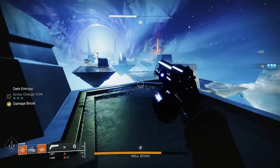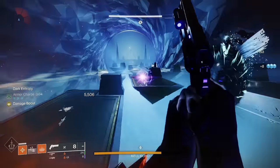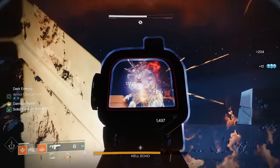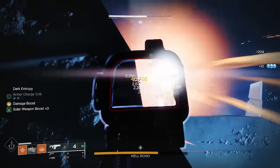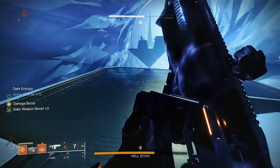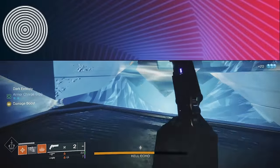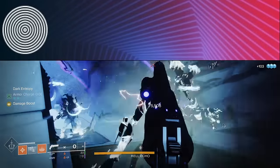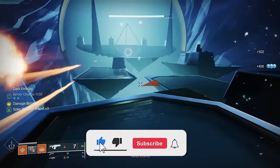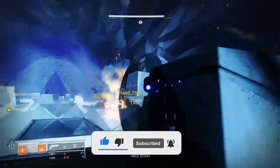That is all the tips and tricks I have for the Prophecy Dungeon. It has never been easier to solo than right now — the fact that a one-phase is pretty doable on the final boss now is insane and really shows the power creep. Utilize Solar to its fullest extent with Radiant and Restoration, and I have no doubt you can easily get this beautiful emblem. If you're still watching, thanks for watching to the end. Leave a like if this video helped you and subscribe for more helpful content. Good luck solo flawlessing the Prophecy Dungeon, and take care.